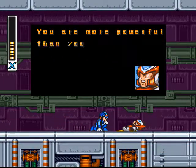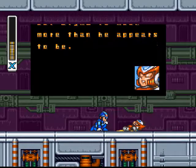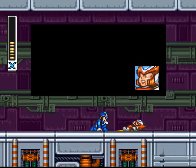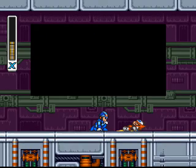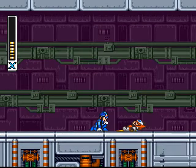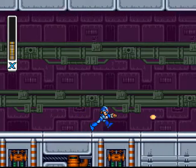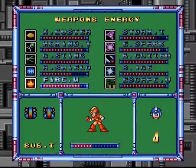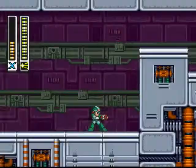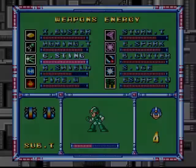You are more powerful than you were before, but Sigma is much more than he appears to be. You're going to need an edge — take my arm cannon and your attack power should increase. Good luck, X. Demonstrating the arm cannon upgrade. Like I said, this is mandatory. Let's get Sting Chameleon's weapon and power through this part. Actually I might have to cut this right now, so let's cut right here.